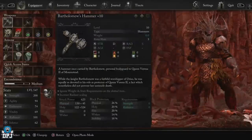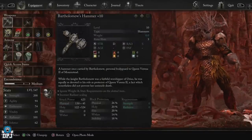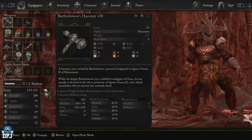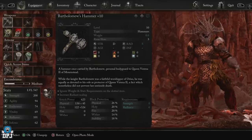Now S tier weapons are ultra rare. I myself only know of a handful of them and I'll bring you videos on these. Today guys, we check out Bartholomew's Hammer.